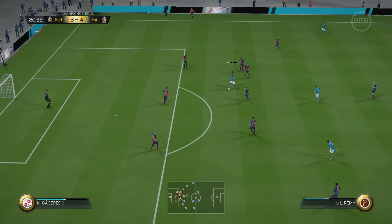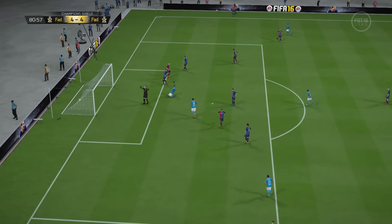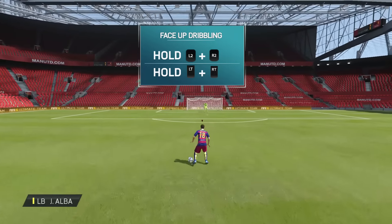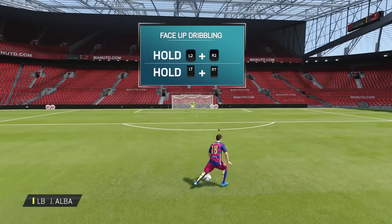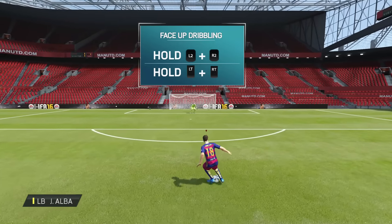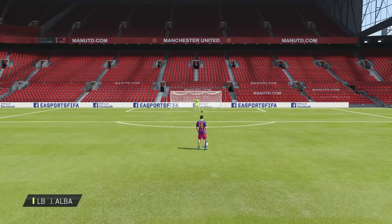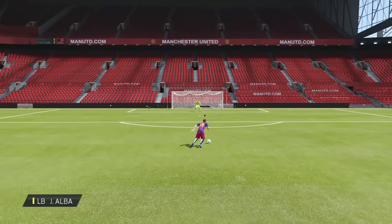You can even perform it with your goalkeeper. I know it sounds pretty weird, but don't worry guys, you'll be pleased with the final result. By holding down the triggers of your controller, the player will perform the face of dribbling move. All you have to do is execute a face of dribbling move to the left and immediately after that, a fake shot to the right of the player — or vice versa.